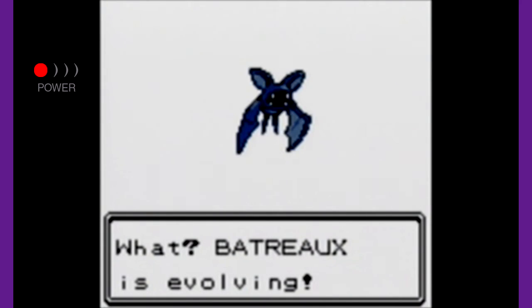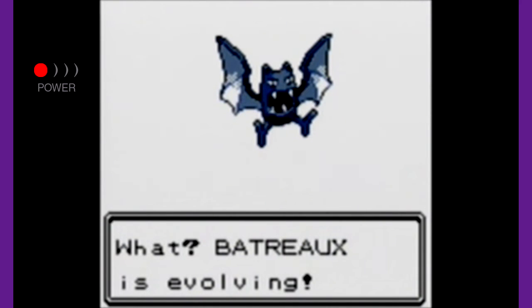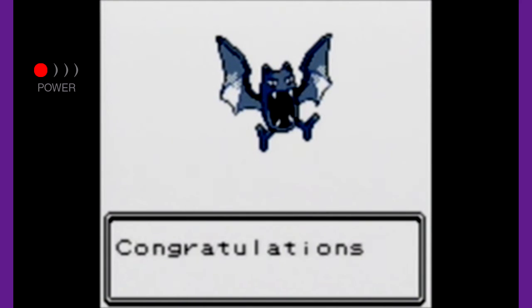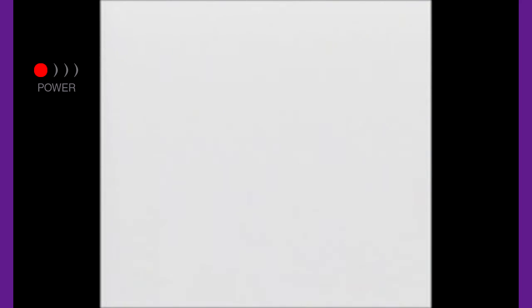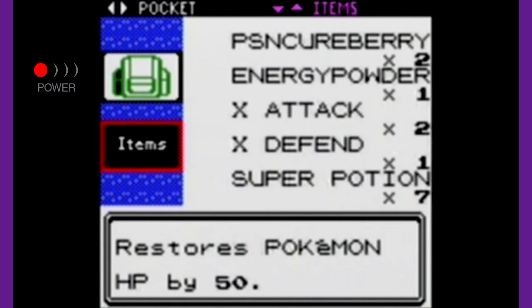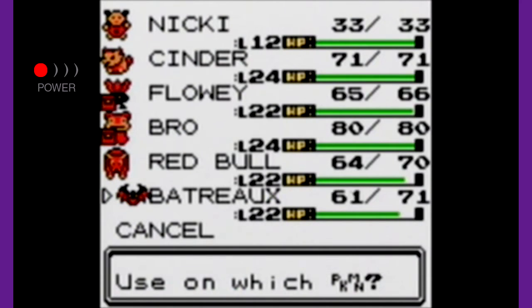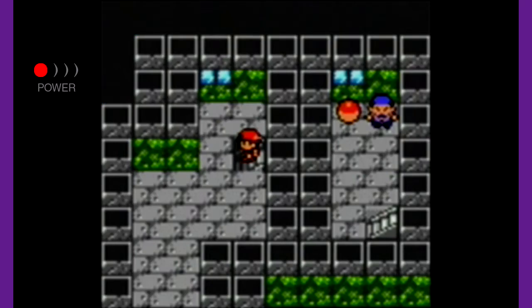Finally! Batreau is evolving! You don't know how excited I am for this — now Batreau won't be as useless. Your Batreau evolves into Golbat! Fantastic, that is so nice. Now our beloved Zubat will do even more damage now that he's finally evolved. We just have to get him to Crobat, but he'll get there when he gets there. Hopefully soon — the sooner the better for sure.